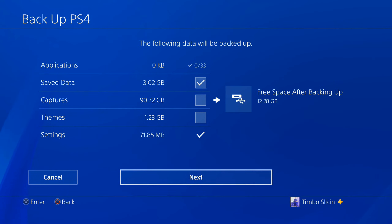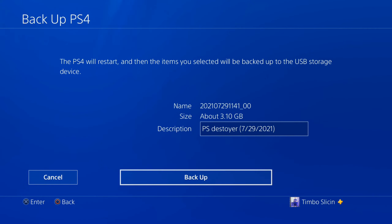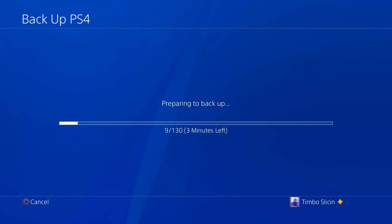So once I have that, let's go over to Next — I've got everything unchecked. You can put a description in there and the date; I'm just going to leave it how it is. And this will restart the PlayStation 4, and the items you selected will be backed up to the USB storage device. So let's go to Backup — it's going to prepare, and the preparing part is very quick. It's going to restart your PlayStation 4 and then boot to the point where it actually backs up the information on the USB storage device.